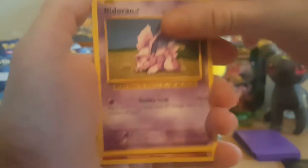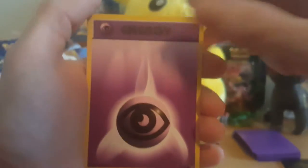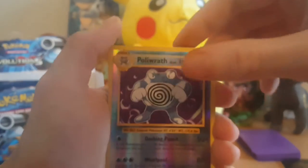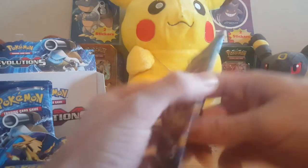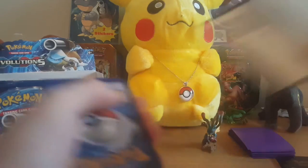Pack one: Charmeleon, Super Potion, DCE, Nidoran, Machop, Growlithe, Pikachu, Psychic Energy, reverse Poliwrath - nice, that's the second one I got. I'm getting a lot of reverse rares and I'm not even mad about that. And a Starmie regular rare, pretty nice. That last part was crazy - I'm not going to give it away, go look at the other video if you want to see those pulls, there were some crazy pulls in that part.